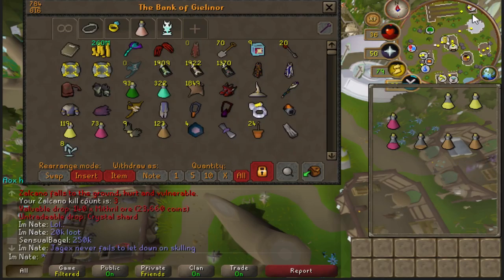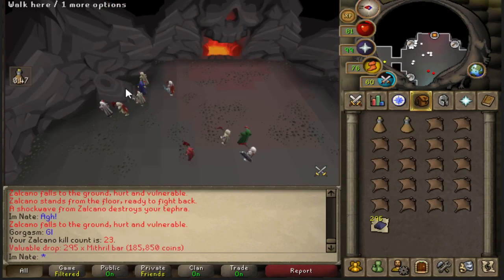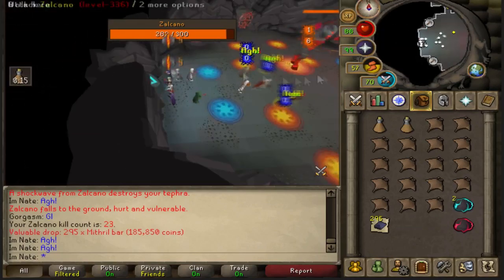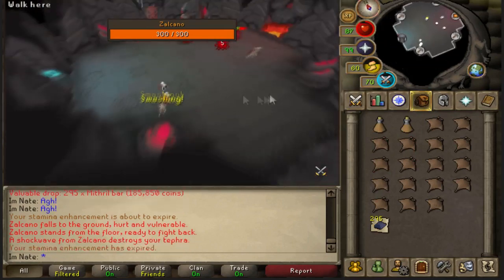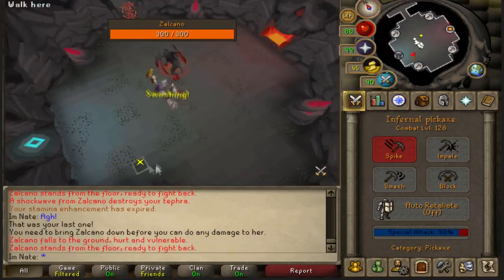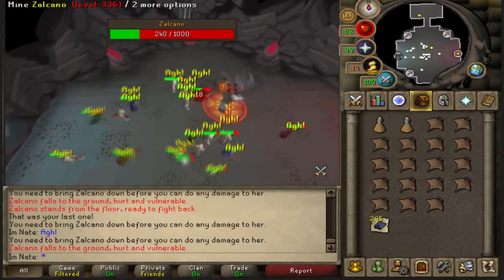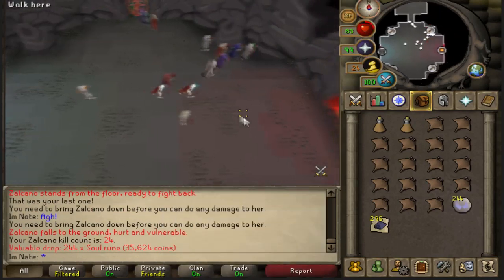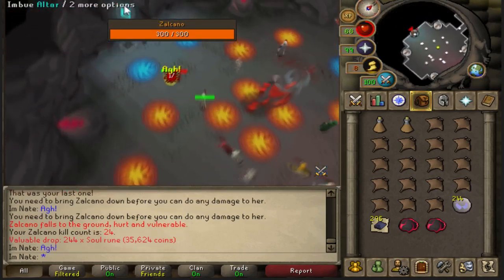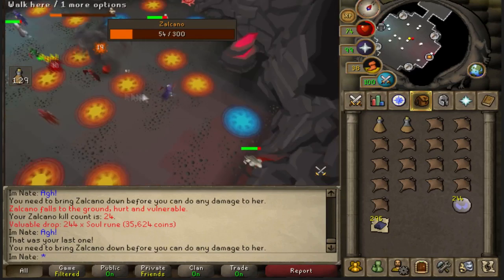Essentially what you do is mine some rock stuff, refine it, imbue it, throw it at the boss to stun it, then go and mine the boss, and repeat. The uniques of this boss are the new Crystal Tool Seeds, which you attach to the current best-in-slot tools: a Dragon Harpoon, Dragon Pickaxe, or Dragon Axe. That turns them into Crystal Equipment - the new best-in-slot tools for fishing, mining, and woodcutting respectively. The boss is not AFK and it is not good XP, which is what I said they should do. This boss is about rewarding you with a lot of GP if you have high levels in those skills.